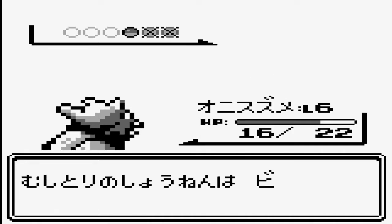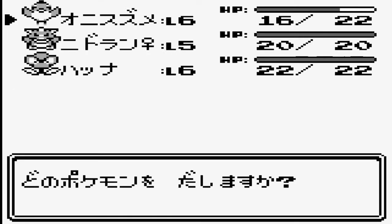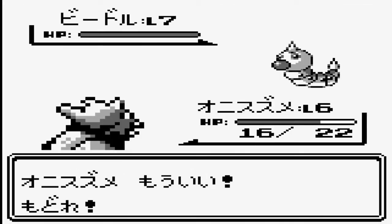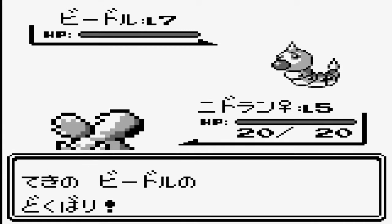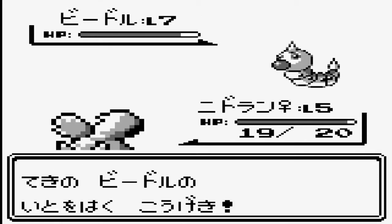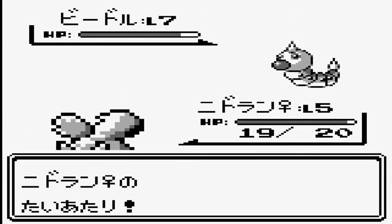Did you know that Pidgey's dominant type in the original game was normal, not flying? Really? That's funny. That's kind of strange — surely you'd expect it to be flying-normal, not normal-flying. Nidoran did go up a level just by using Tackle on the Kakuna there.